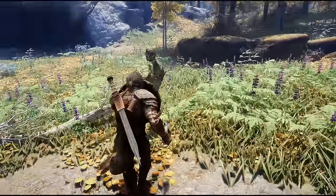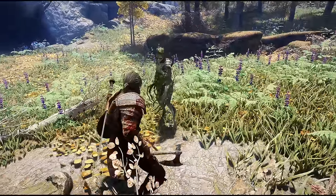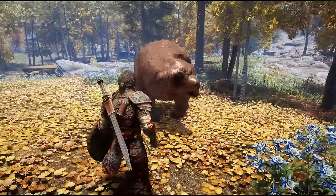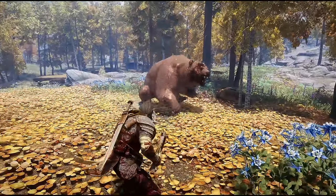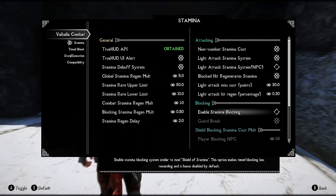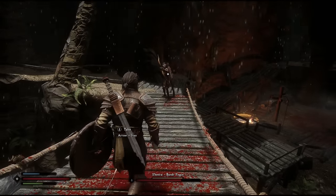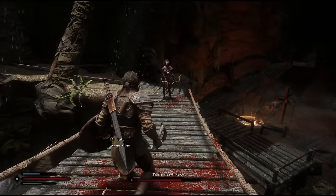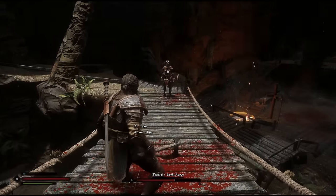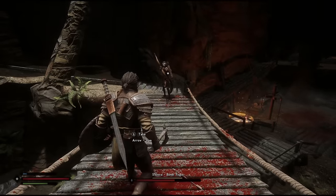The other main feature of this mod is timed blocking, allowing you to perform a timed or perfect block to stagger your opponent and replenish your stamina. This can be a little too strong, so I do recommend in the MCM to enable stamina blocking, which makes blocking an attack cost stamina instead. You can also block projectiles, and if timed perfectly, deflect the projectile back at the sender. Again, this can be very powerful, so make sure the timed block settings aren't too high in the MCM.